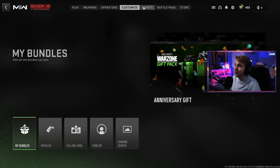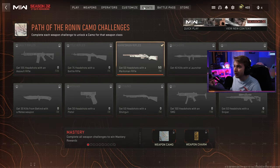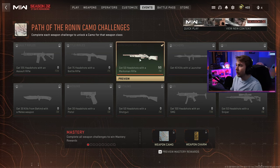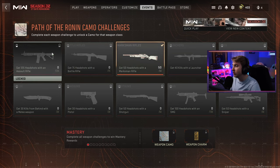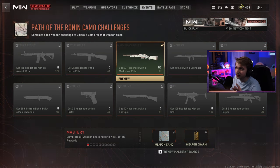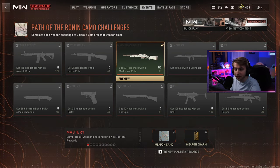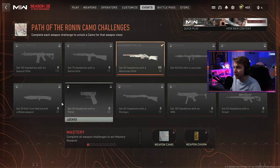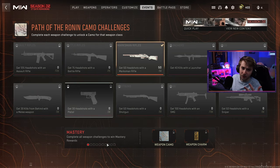For the Winds of Ash camo, if you come over to the event tab, we have all these new challenges to unlock it for each weapon class. If you just get the required amount of headshots for all these weapons, you'll unlock it for each class. I already have the marksman rifle one done because you need to use marksman rifles to unlock the new weapon as well as getting headshots while unlocking camos for it. So we have it unlocked there and need to get it for the rest, which I'll be doing within the coming days.